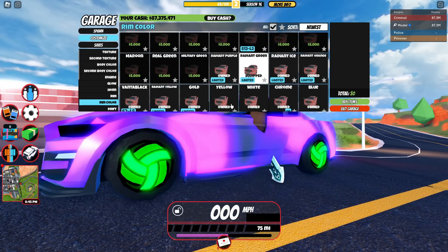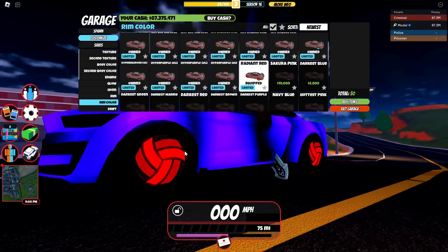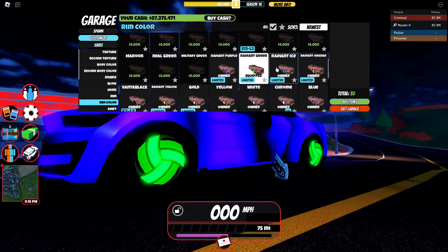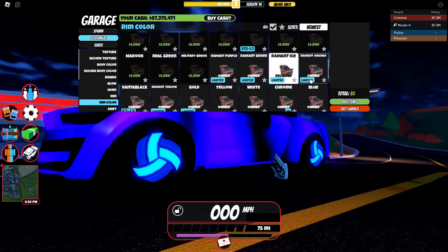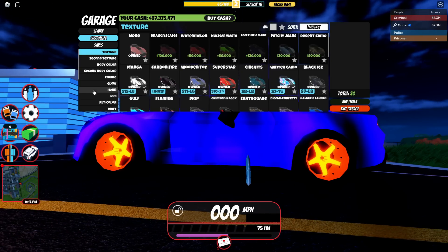Radiant colors actually do look different depending on where you put them. Putting on Radiant Red, the middle part is glowing but everything else seems to be more of a matte finish. This is actually really nice. Putting on Radiant Green or Radiant Ice looks really nice on these Volleyball Rims, having the three lines glowing but the rest of it darker. So I take back what I said — this is actually a really cool rim and it sucks that I haven't unlocked it yet, but once I do I'll be using this for sure.